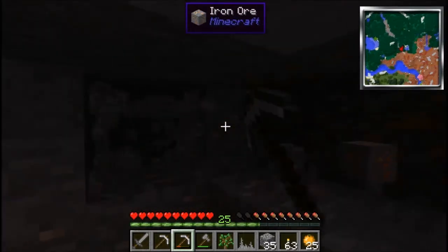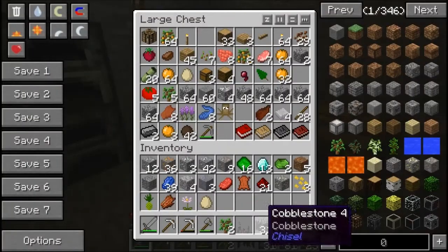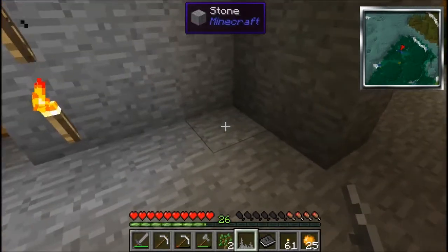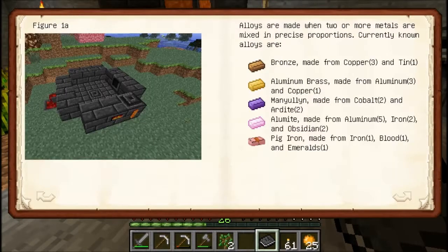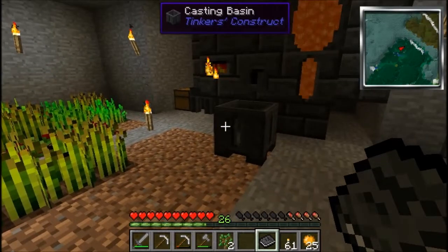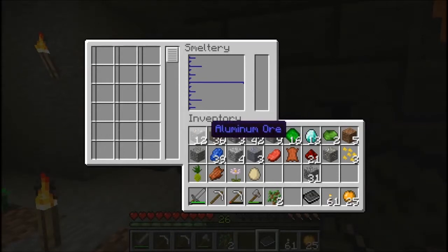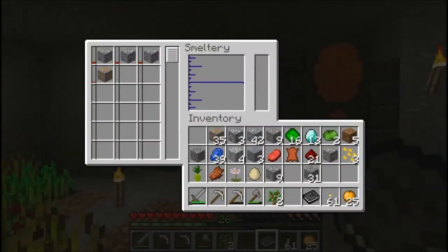Get back - still haven't got any armour. I don't think I can make tin armour. Get back before it gets dark. A cow has thrown itself to its death - that gives me a piece of boiled beef, which is nice. Let's grab a load of stuff. Let's have a quick look at what we've got - loads of weird stuff. Mighty Smelting - aluminium brass is made from three aluminium and one copper. So I suppose I need a casting table. I've put three aluminium and one copper in there - that seems to be smelting.